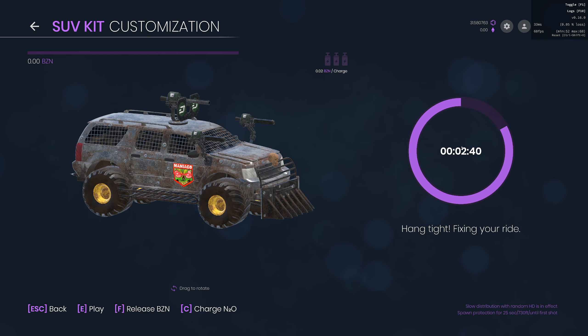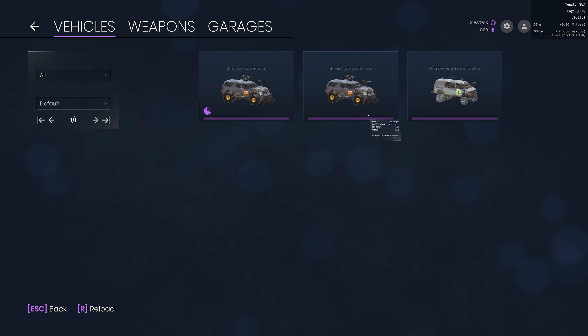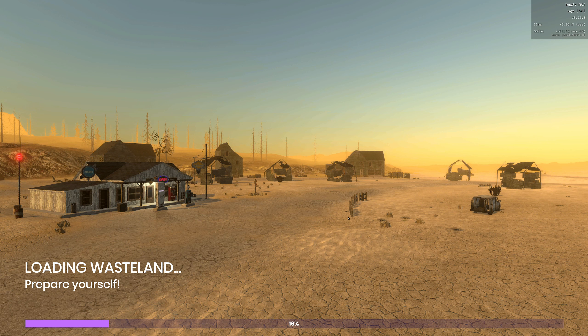Here's the cooldown meter telling me how long it will take the garage to repair my busted vehicle. Because I had rockets equipped when I died, the cooldown is low at about three minutes. If I had my high-powered Browning guns equipped that would have been 8 to 10 minutes. Because I have specialized vehicles with both rockets and guns, I time my death so I have rockets equipped — minimizing cooldown. This is why we have two vehicles: we can spawn the second vehicle right away while waiting for the other to be repaired.